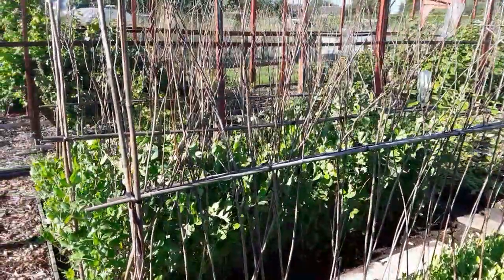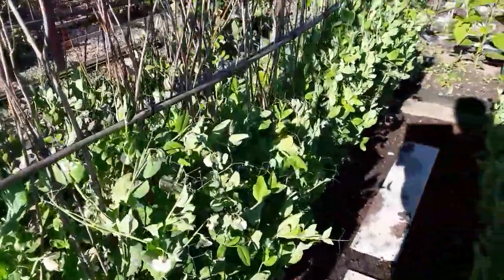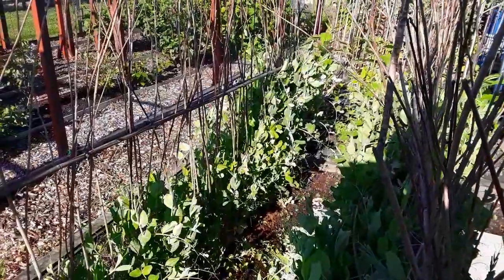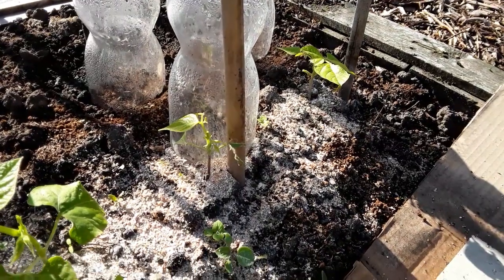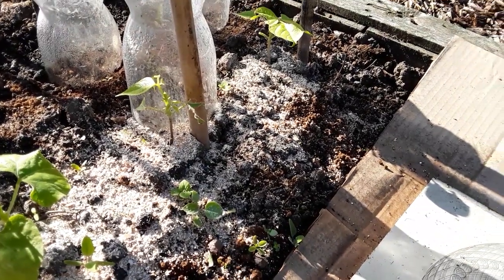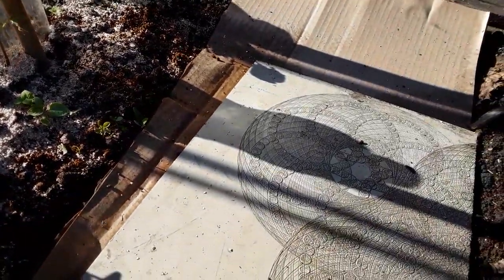These supports are working really well and we've got flowers! The cobra French bean is being attacked by the slugs — I've put some extra eggshells down and it seems to be doing okay, but I have been hand-picking the slugs from underneath.